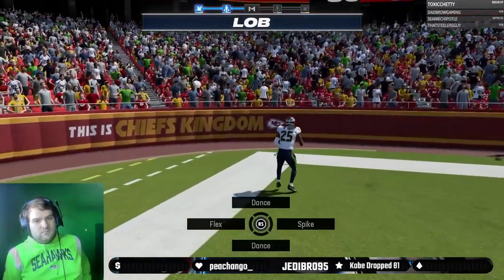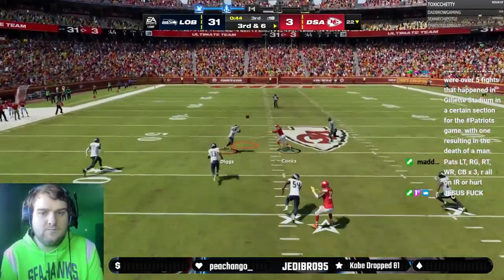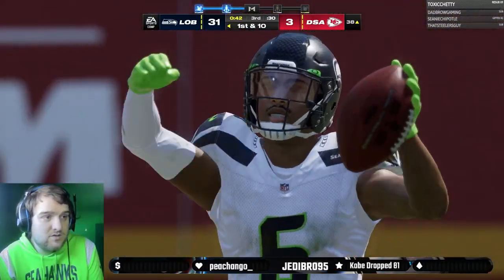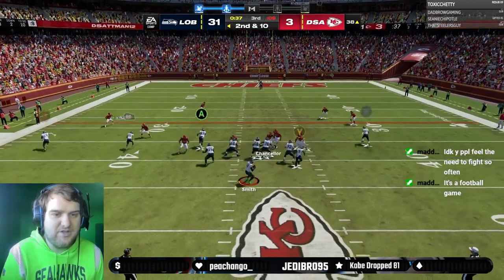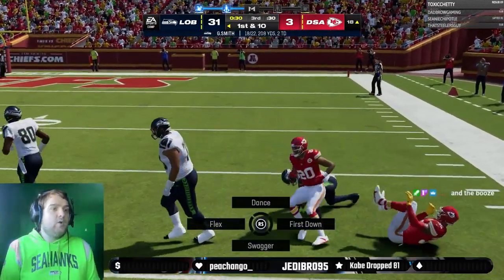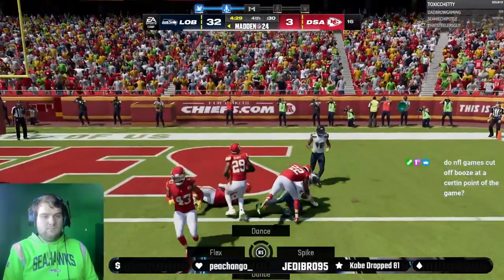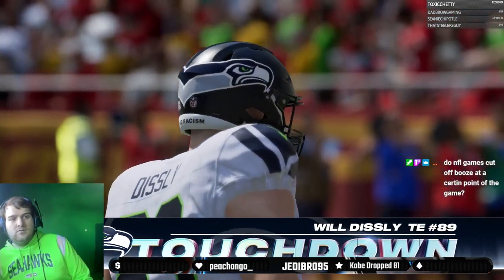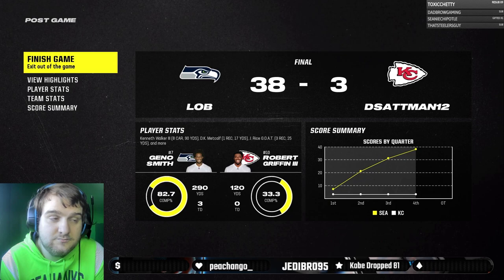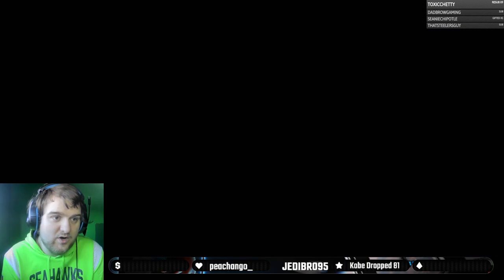So it's 31 to 3, and I'm going to skip forward towards the end here because this game was not very close at this point. It just baffles me sometimes when people see what's not working for them and still don't change. Going to the fourth quarter, we get a nice bootleg action to Will Disley and he gets into the end zone for a touchdown. The final score of the game was 38-3. I'm kind of surprised he just didn't quit after a little while, but hey, it is what it is. We'll take that for the gameplay.